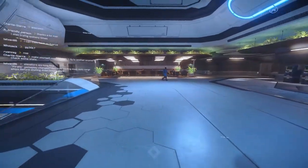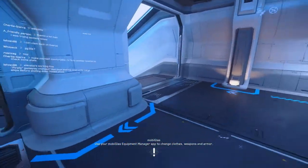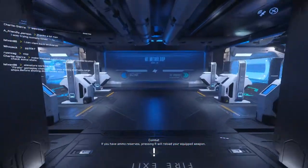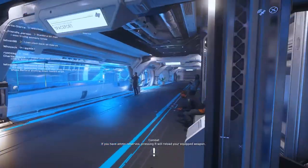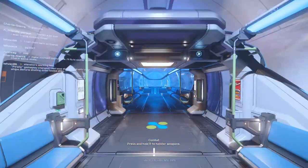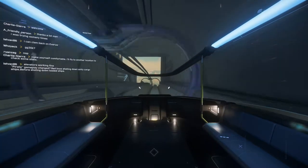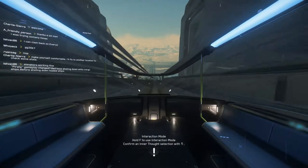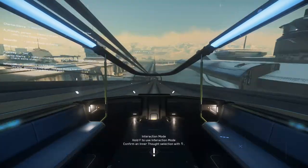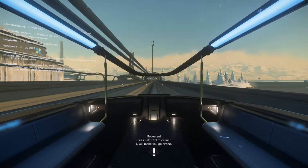Well here we are in this gorgeous looking hotel complex - looks really, really nice. I'm just heading towards the metro loop, following the signs, which is going to take us to the spaceport to get our ship. As mentioned in the intro I'm going to take out the Prospector. We're going to do some mining on one of the planets, see what the atmosphere is like, see what the weather effects are like.